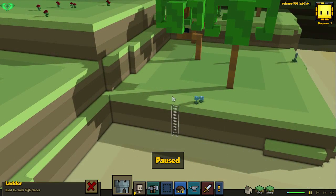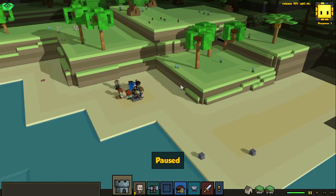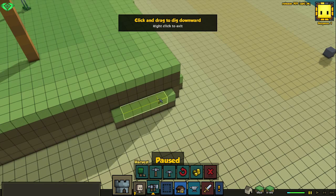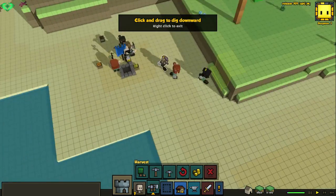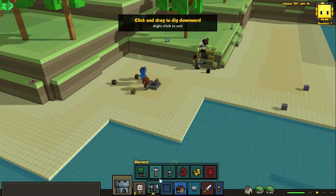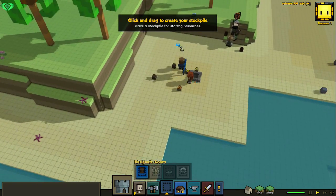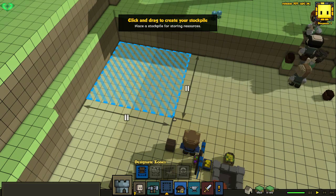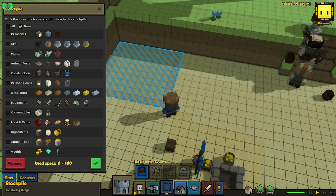We will have to take ourselves a path. Let's just do that over here, like five wide. Okay, heartlings — you can start digging. And we also need to designate a stockpile. Let's do that in the corner over here, like ten by ten.